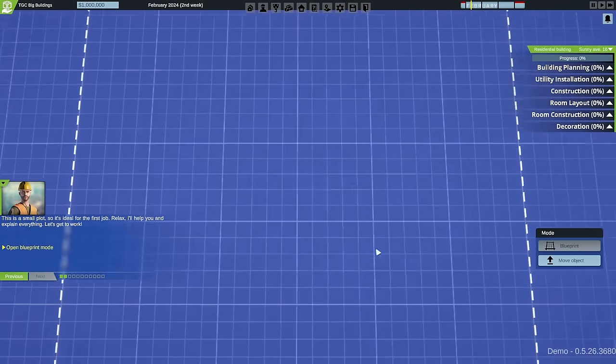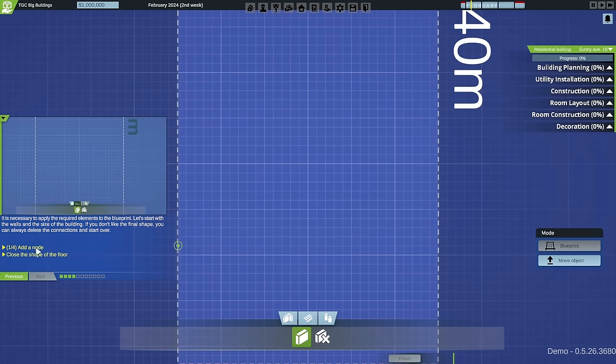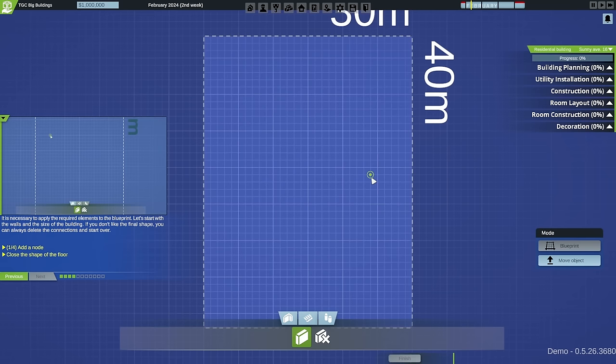We open blueprint mode and are told we need to apply the required elements. We start with walls and the size of the building. We're going to build the building by outlining the walls. We add nodes and close the shape of the floor - it needs to be an enclosed space, ending back where we started. The plot is 30 meters across and 40 meters down, and we can build any shape.